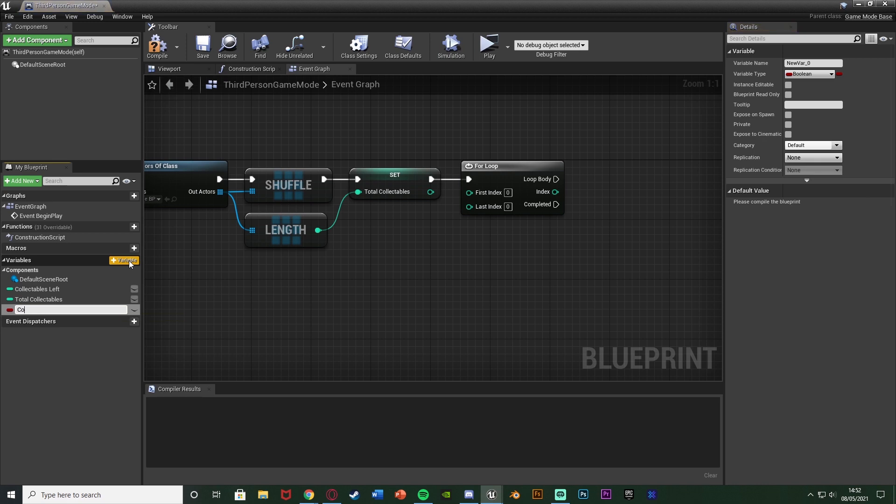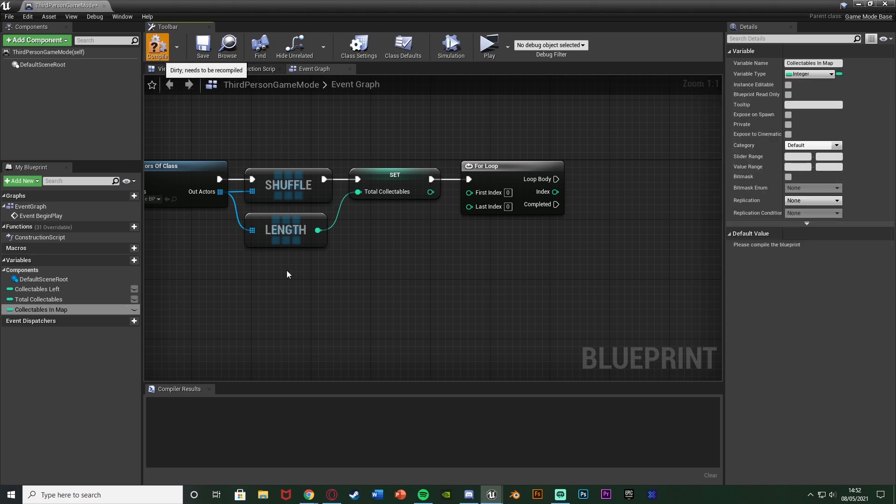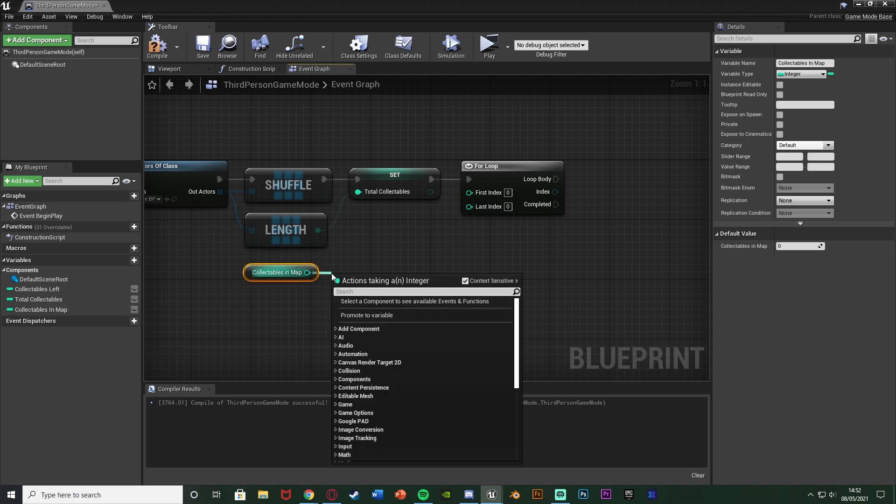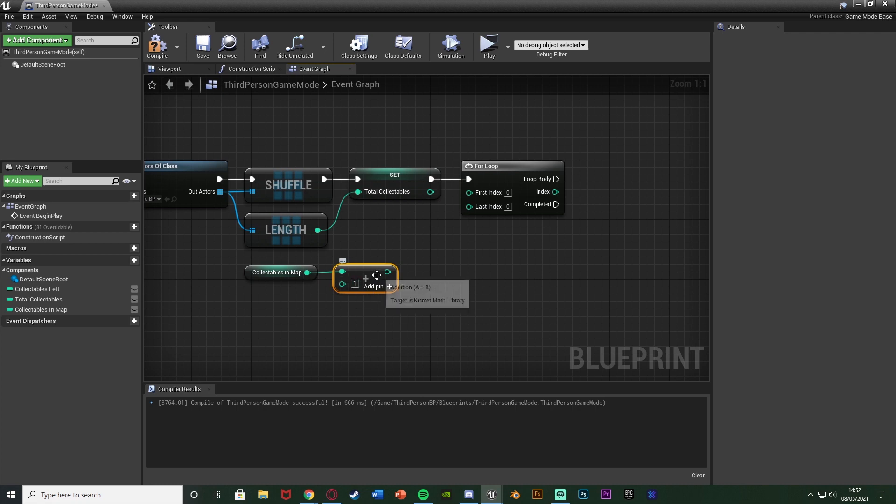Naming this one collectibles in map. And this is again going to be an integer. Compile that. And then you can obviously set its default value to be what you want. So we're going to get collectibles in map. Out of this, I'm going to get a plus — so an integer plus an integer — leaving it as one, so we're adding one. And then we're going to come out of the length of the array and get minus — so an integer minus an integer. Connecting that to the addition there. And that will go into the last index of the for loop.